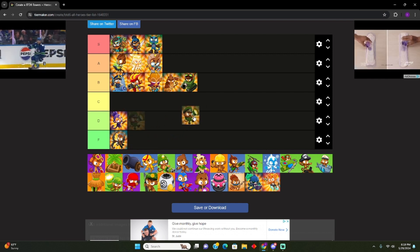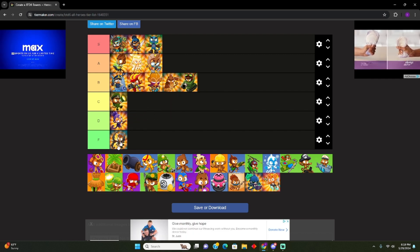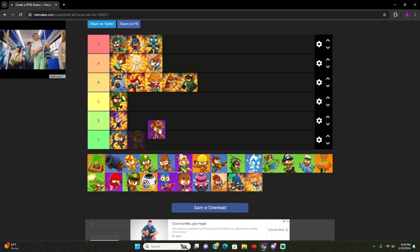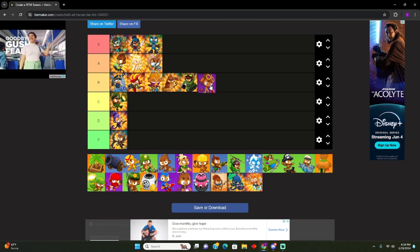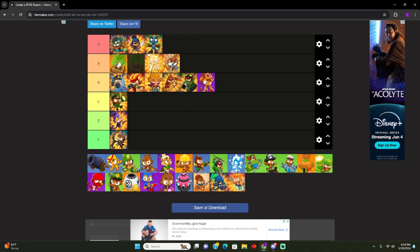Bomb — C tier. That's fair. Alchemist — he's mostly used for buffing other towers. I'd put it at B. The bottom path is good — B for bottom path. We gotta put these in S tier, or at least high. Bottom of S. I say above Obyn.